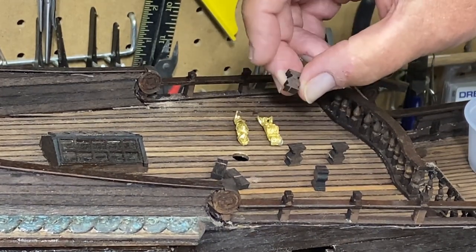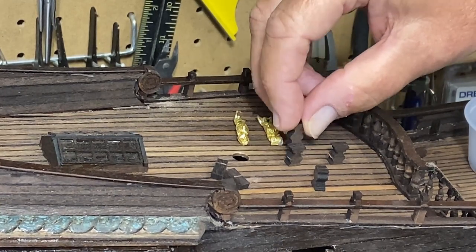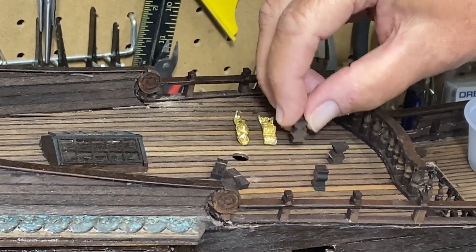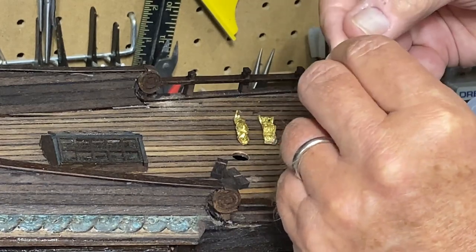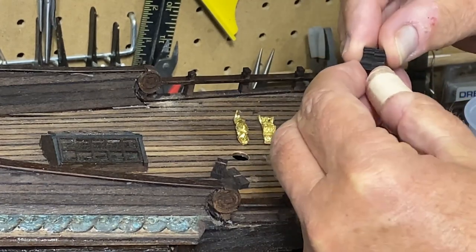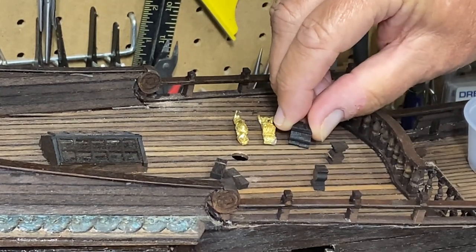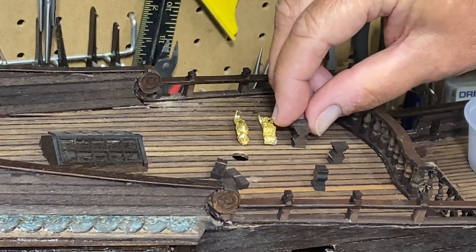The instructions say to round these pedestals off, and there are four included. You only need two, so what I'm thinking is — if I glue them together, I can round it off and make it look like a round pedestal. I don't know if that was their intent, but that's what I'm going to try and do.